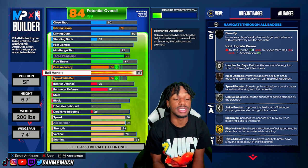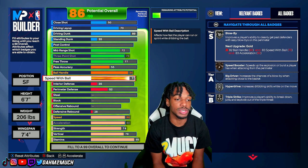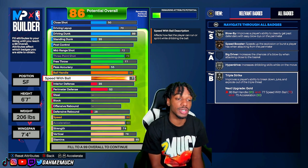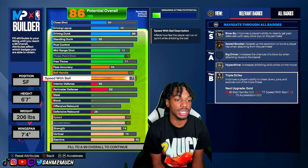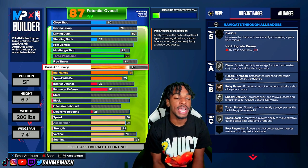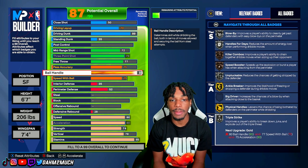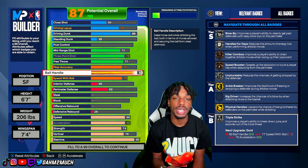Moving to playmaking: take ball handle to an 85 to unlock gold ankle breaker, silver pluckable, and silver handles for days. For speed with ball, take this to a 75 to unlock some of the best dribble styles in the game like LeBron and Magic Johnson, and also get silver blow by, silver hyper drive, and silver triple threat. You can push it higher for gold triple threat but it's tough getting those stats, so I left it at 75. Pass accuracy at 75 as well — the playmaking category is essentially the same as my 2K23 version, just with different badge tiers.